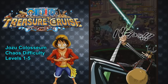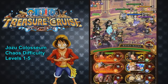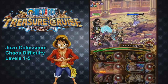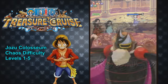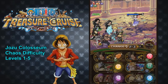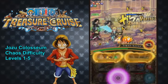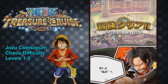Use Heracles and Usopp for the 10% boost, then Strong World Ace to take out the guys in the back. I also used Marco there to heal back to full. With Heracles plus the Zephyr boost and the Marco orb boost, you should be able to take Robin out in one shot. If you don't kill her within two turns, she'll revive her companions again, so definitely take her out as fast as possible.